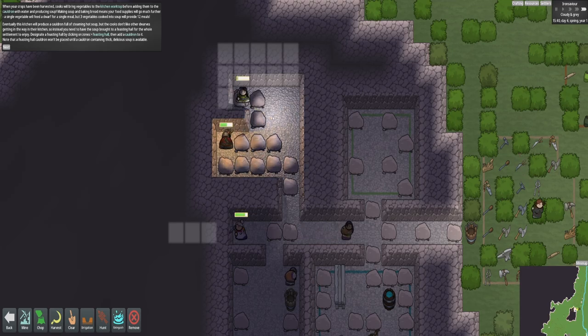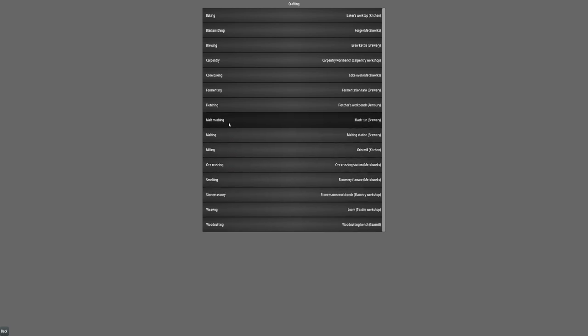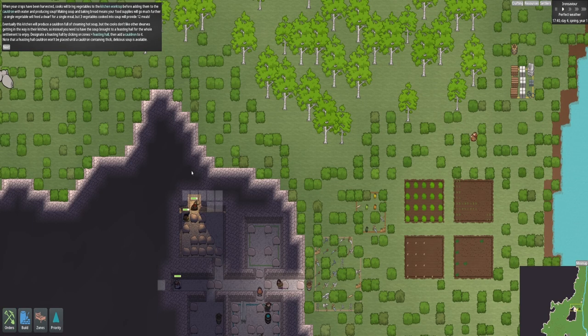If you go to crafting, you can see all the different traits. Like if I click on smelting, I can see bloom. There's baking, there's dough. So this is like your crafting attributes. You can go into woodcutting and say planks, I want to have 160 in total, or I want to keep 10 planks per settler. So you can be really precise, which is really awesome.